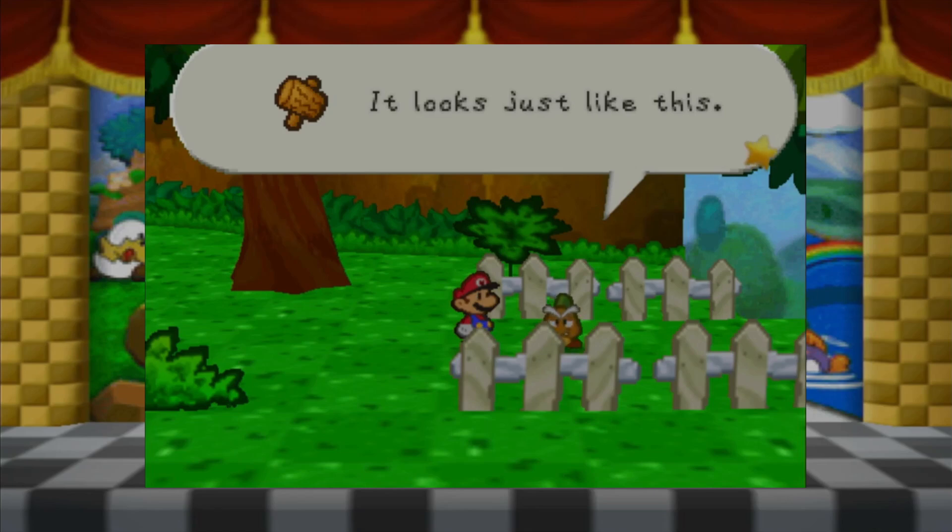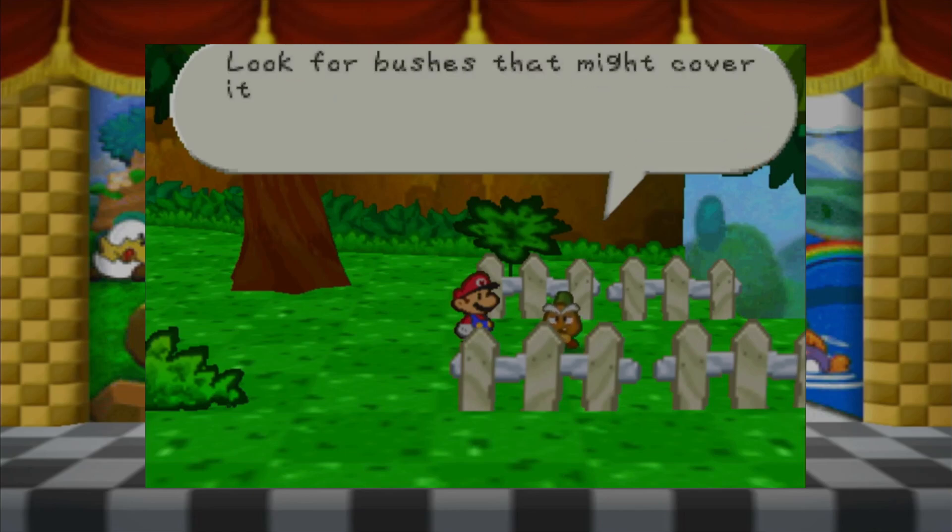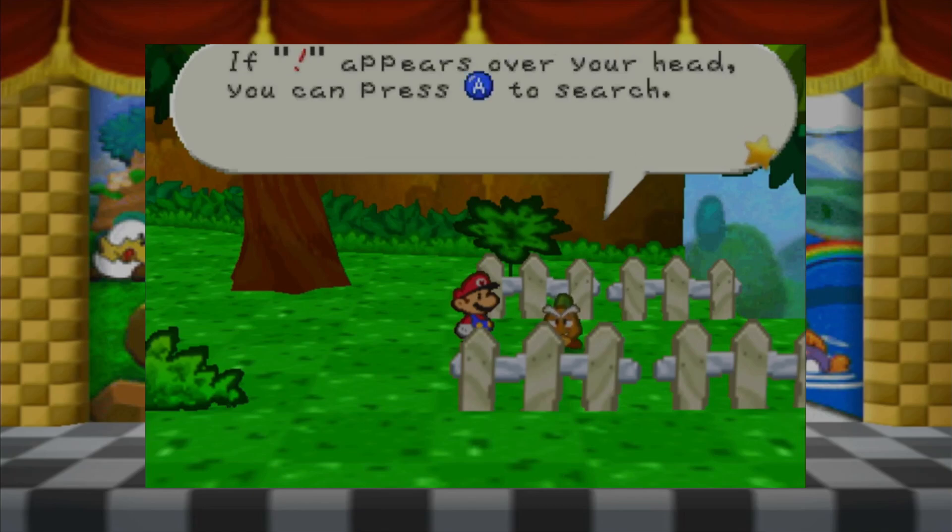So how does Mario see it? Mario doesn't know what he's talking about. That's just to tell us - the player, me the player, or you the viewer - what the hammer looks like. Mario has no clue what it looks like. Look for bushes that might cover it up. If an exclamation point appears over your head, you can press A to search.